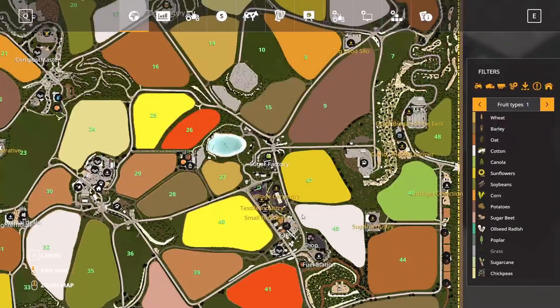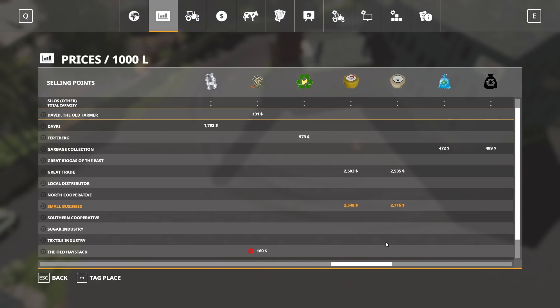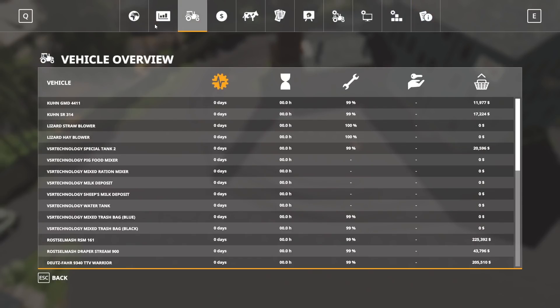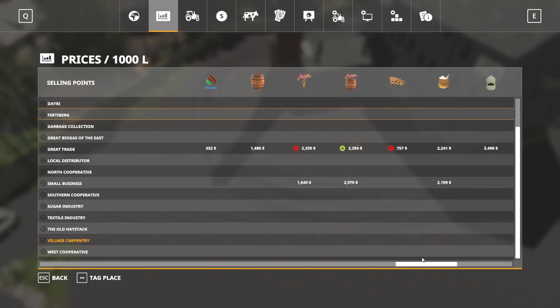Just below us we have a village carpentry to the left, and then textile industry and small business. Small business is going to buy eggs, cheeses, biodiesel, barley juice, barley juice barrels, flour, sugar, soy drink, ketchup, watermelons, and a mystery fruit at the end. The textile industry is going to purchase wool and cotton — essentially your spinnery equivalent. The village carpentry is going to purchase wood chips — that's all they take.